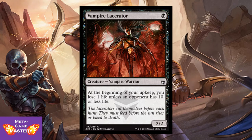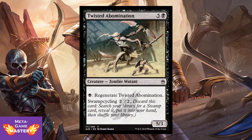On the flip side, we have Vampire Lacerator. It's 1 black mana for a 2/2 Vampire Warrior. At the beginning of your upkeep, you lose 1 life unless an opponent has 10 or less life. This is for when you build black and just want to go aggro, push through damage. Very efficient, very powerful.